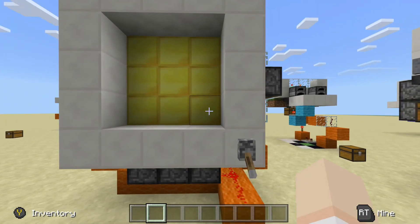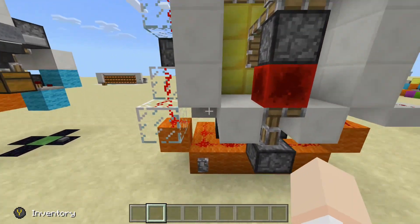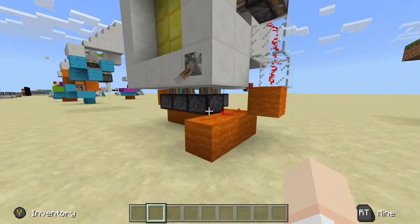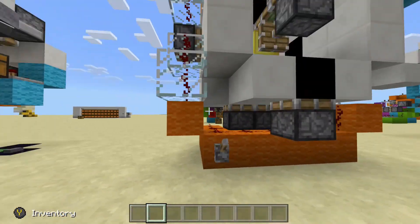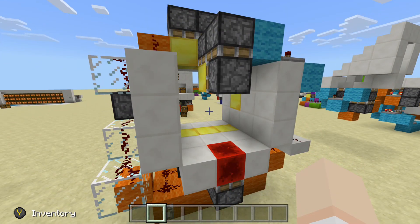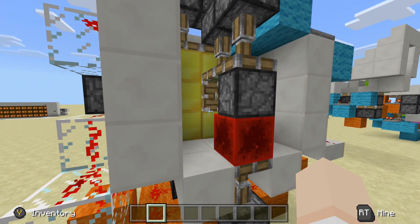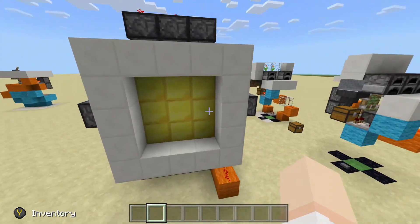From this side we can flip it as well. We can see the piston arm right here, then close it from this side — it drops down and pushes forward with this redstone block right here. So this was very fun to make.